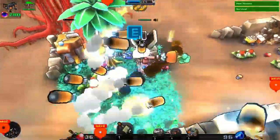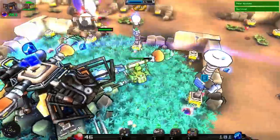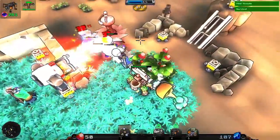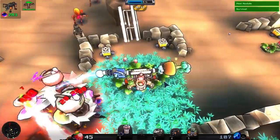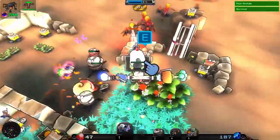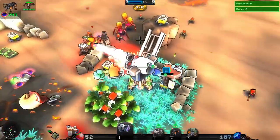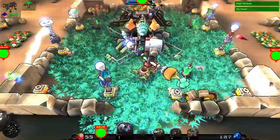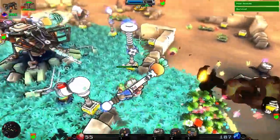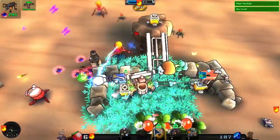Looks like those slug things are getting severely wiped out — just sheerly by the fact that I've got all those things. We got some brain bugs, which is kind of a problem. Let's make it more of a problem for them. Our Rhesus — ah, it blew up our Rhesus. Unfortunately the brain bugs really like taking out our Rhesuses, and there's no easy way of handling that.